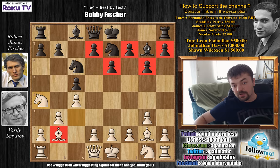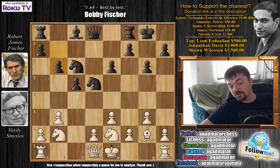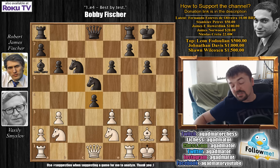Bobby plays bishop captures on b2, knight captures on b2, and now Bobby castles. We have e3, d5 by Fischer, c captures on d5, knight captures on d5, and knight to e2, and b6. Fischer will develop the light square bishop either via bishop to b7 or bishop to a6. The pawns on light squares on the king side will not be a problem. We have d4 and here bishop to a6. Bishop to a6 is a very nice move by Fischer, kind of preventing Smyslov from castling. If he would castle immediately, then c captures on d4 wins a pawn.